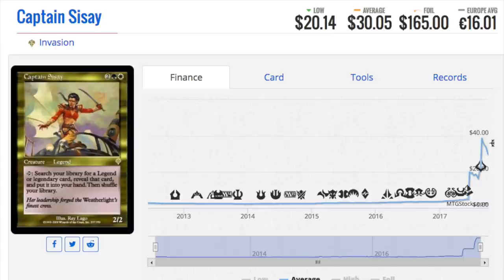Captain Sisay is a very valuable card due to the new legendary rule change, which makes it easy for you to grab planeswalkers — something you previously could not do. At $165 as a foil, this is an insane spike — the biggest spike I've ever seen in the quickest period of time that is legitimate and has not declined. It's like a one dollar card becoming thirty dollars overnight, or a five dollar foil becoming a hundred and sixty-five dollars overnight — maybe ten or fifteen dollars originally since it's older.